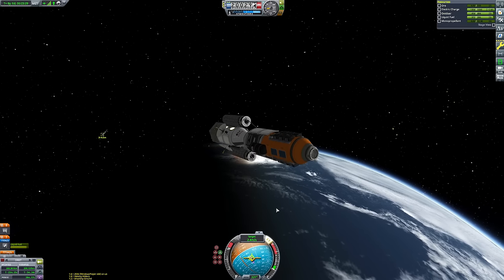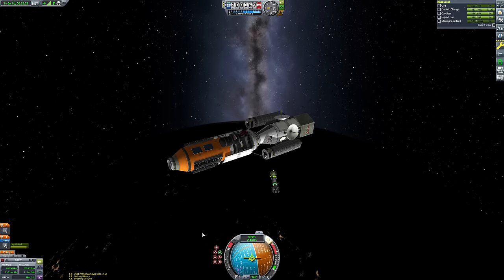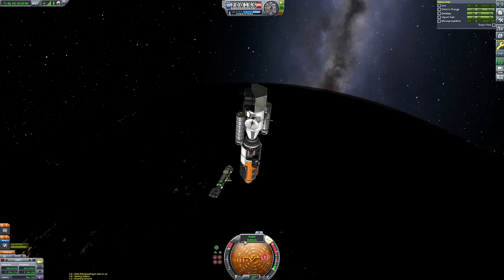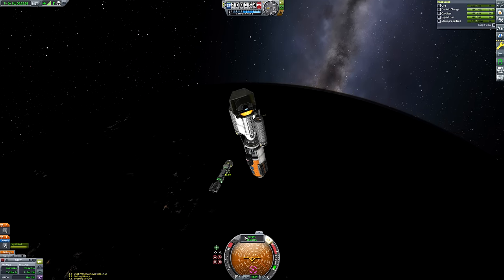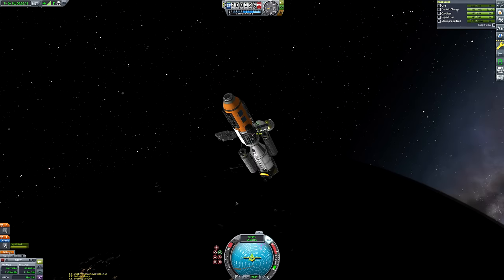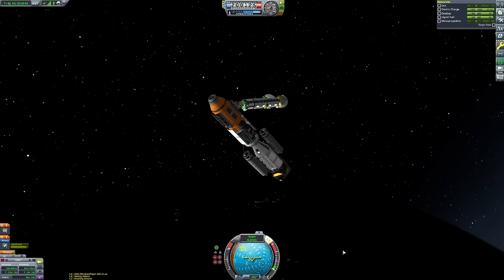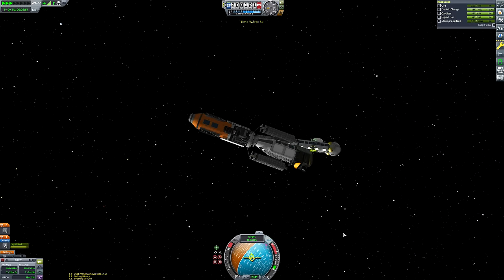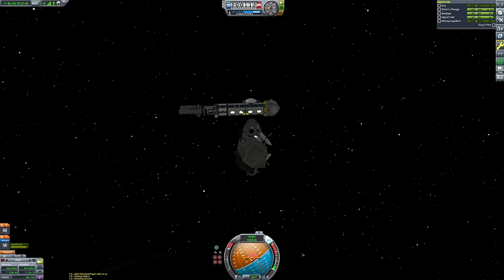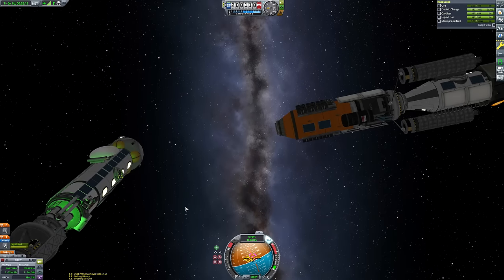We're going to kill off all speed by burning retrograde relative to the target, then burn towards it by pointing at the target node on the nav ball, then kill speed again and repeat. The more astute viewers may have noticed we have no RCS thrusters on this thing — that's not a problem, we can dock without RCS. We attach the fuel tank first, just sort of eyeballing it and manually lining it up with the target.